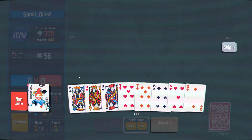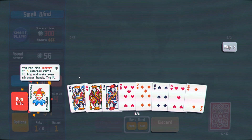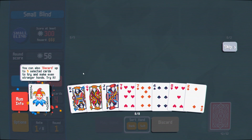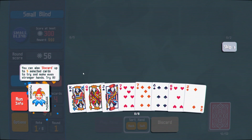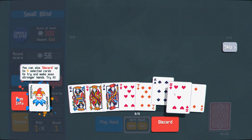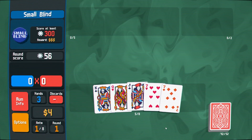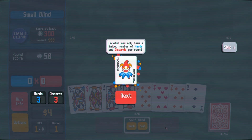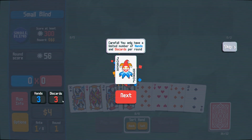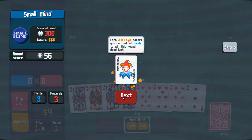We keep the cards we have. You could also discard up to five selected cards to try and make even stronger hands. Careful — you only have a limited number of hands and discards per round. I have three hands and three discards. Earn 300 chips before you run out of hands to win this round.